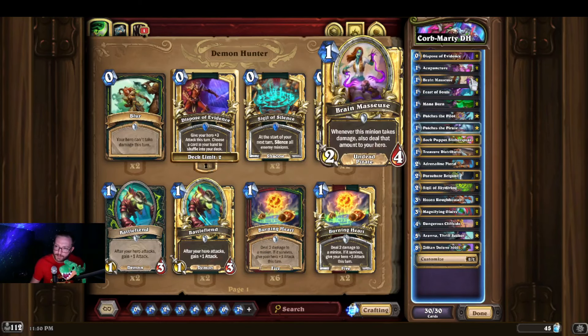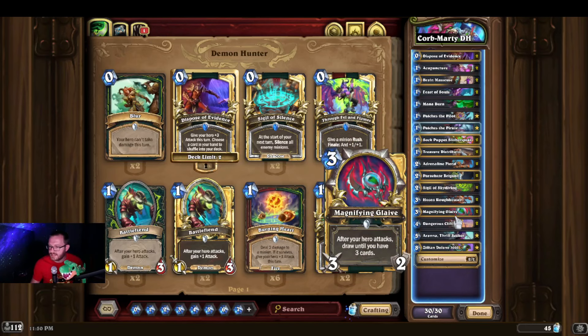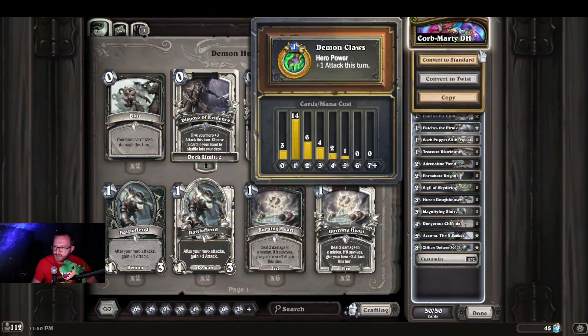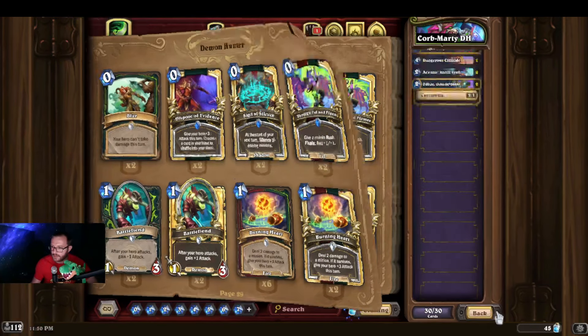With Arana up, Acupuncture in theory can go 8-face, as long as there's no other minions in the way. The deck is playing around Magnifying Glaive as the main draw engine, which is why we're playing stuff like Dispose of the Evidence to get our more expensive cards back into our deck. And other than that, we're just doing really neat Token-y Pirate-y synergies.